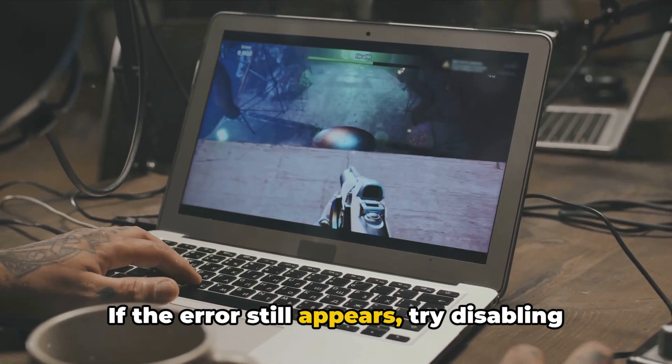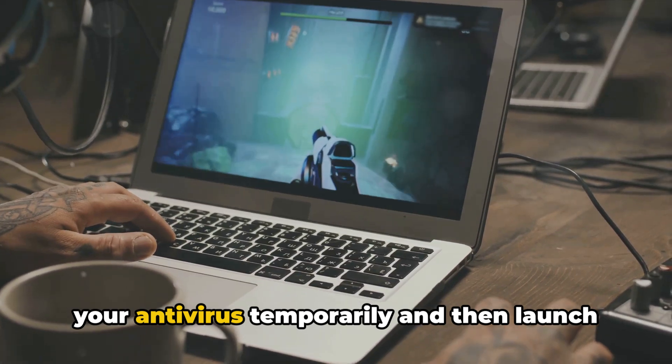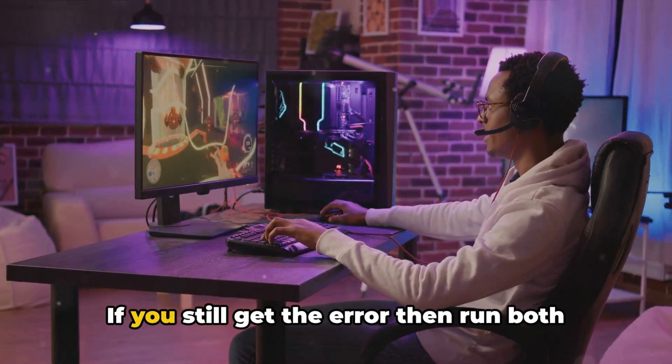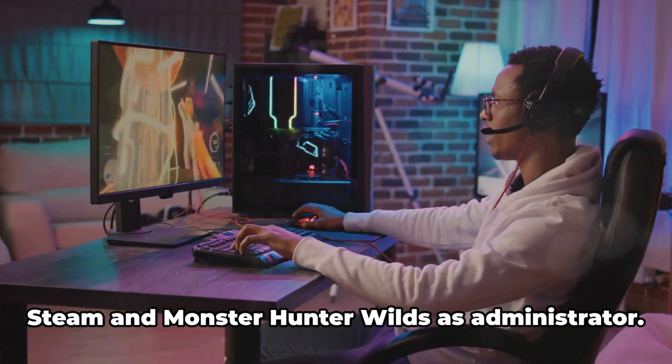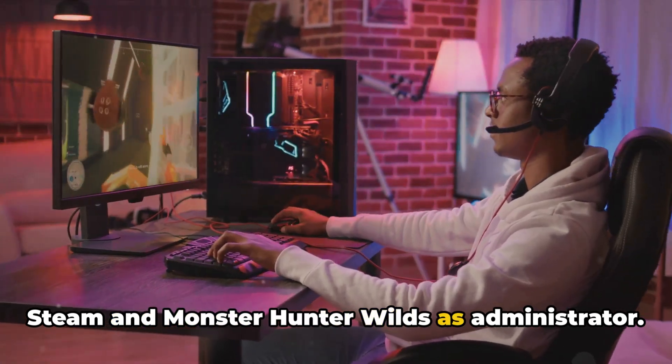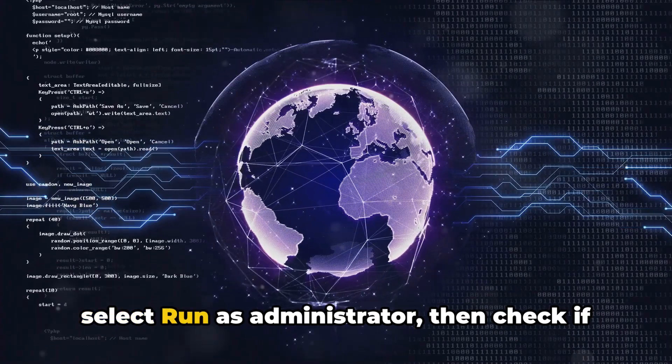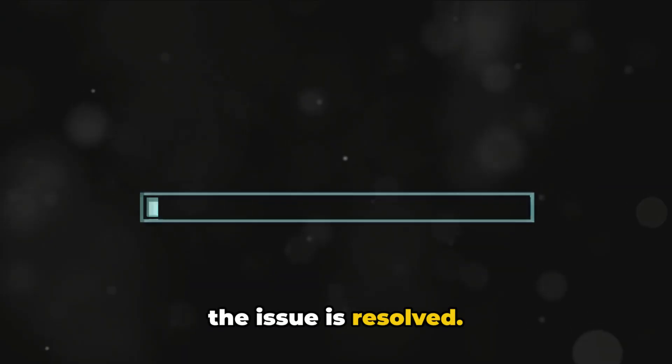If the error still appears, try disabling your antivirus temporarily and then launch the game. If you still get the error, then run both Steam and Monster Hunter Wilds as administrator. Simply right-click on the icons and select run as administrator, then check if the issue is resolved.